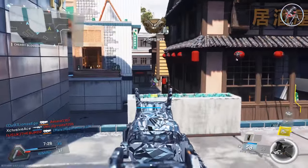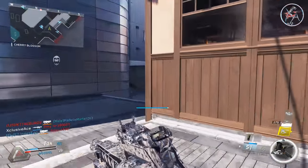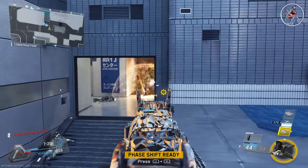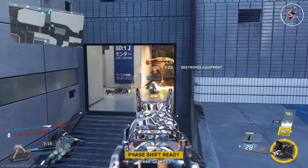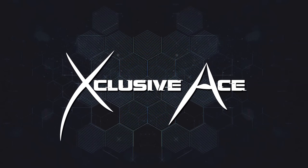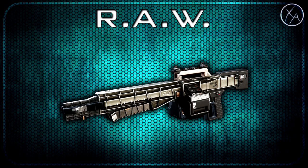What's up guys, my name is Ace and welcome back to another Gun Guide. This is a series where I go into great detail with all of the stats of every one of the weapons as well as their variants in Infinite Warfare. In today's episode we're going to be moving on to the LMG category and covering the RAW. Let's get into it.